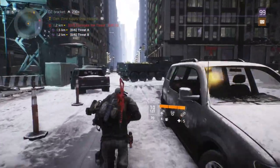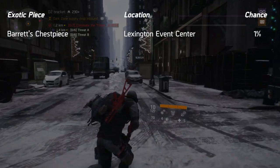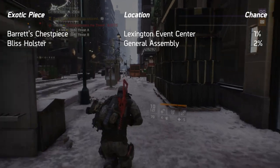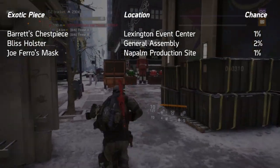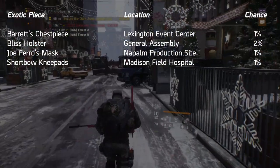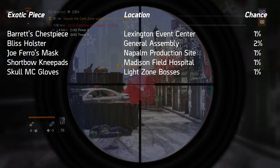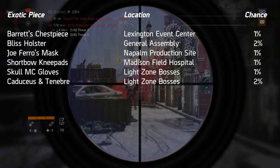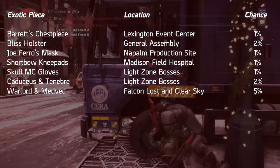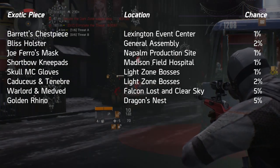If there is a specific exotic you're after, some can be targeted through various missions or activities. Barrett's Chess Piece drops from the boss in Lexington Event Center at 1%. Bliss Holster drops from the boss in General Assembly at 2%. Joe Ferro's Mask drops from the boss in Napalm Production Site at 1%. Short Bow Knee Pads drop from the Madison Field Hospital boss at 1%. Skull MC Gloves drop from light zone bosses at 1%. Caduceus and Tenebrae drop from light zone bosses at 2%. Warlord and Medved drop from challenging and heroic mode Falcon Lost and Clear Sky incursions at 5%. Golden Rhino drops at 5% from the fire truck at Dragon's Nest.